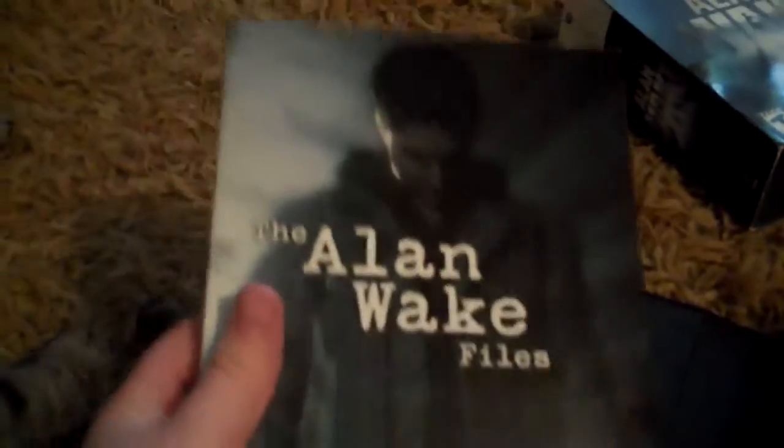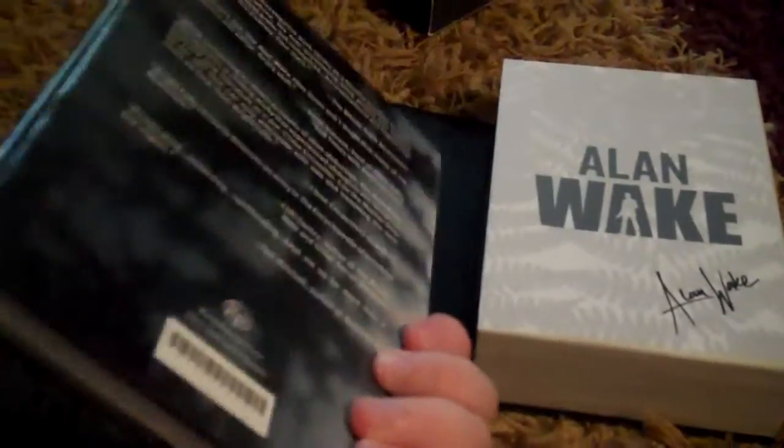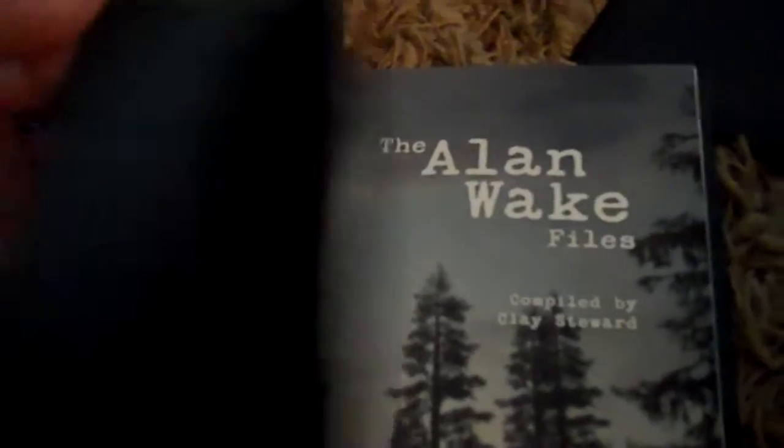First thing inside is the Alan Wake Files, a book by Clay Stewart from the beginning of the game. Not many people knew much about him — he was in a dream and got an axe to the neck. The book has interviews of different characters, and also Nightingale's field notes from when he was staying at the Majestic Hotel. It's a pretty interesting read — I've started it and it's pretty good so far.